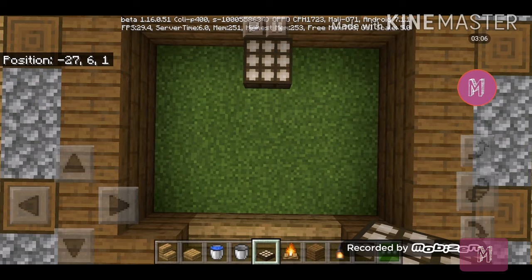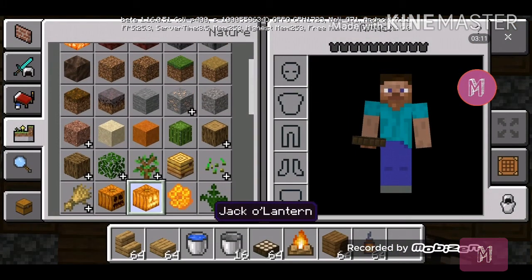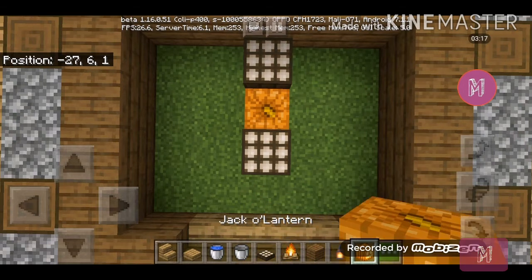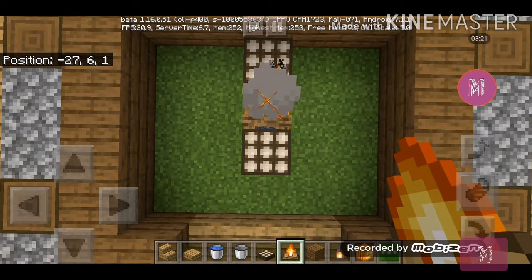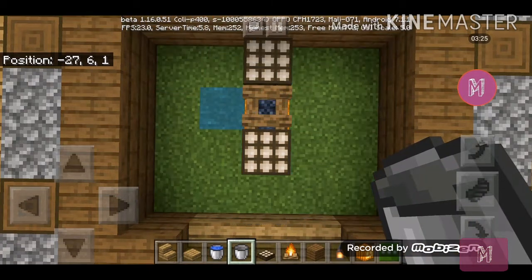Get your daylight sensor and another daylight sensor over here. I also forgot — you need jack-o-lanterns. Break the block over here and place a jack-o-lantern like so.